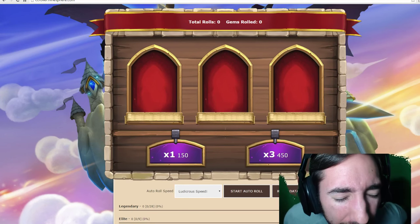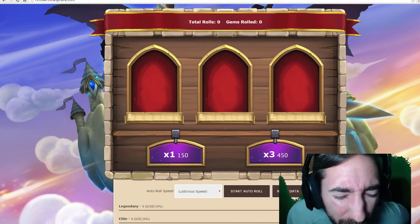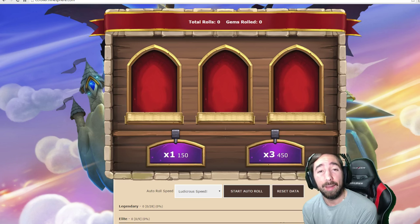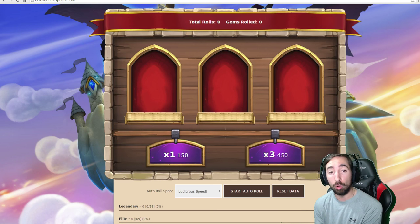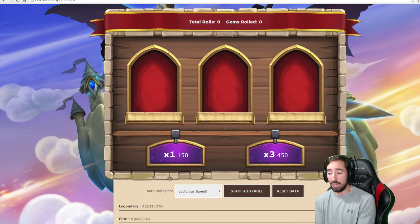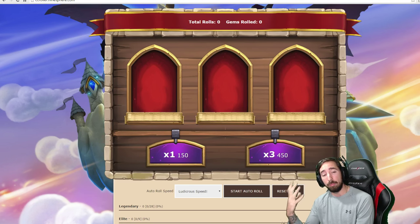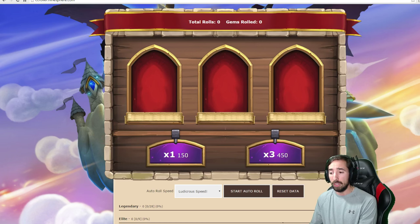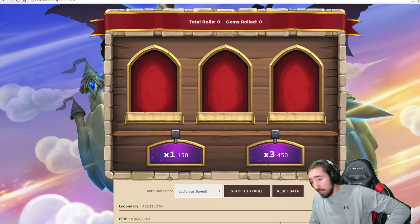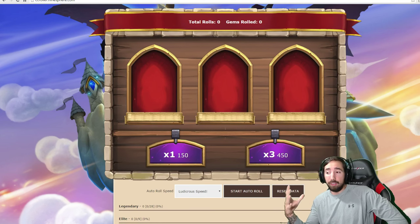Bringing you a crazy, explosive, I-don't-know-what's-coming-next video guys. This is a 1 million gems on Castle Clash rolling simulator. This is a simulator app for Castle Clash, meaning the chances of getting legendaries and elites and regular heroes — green heroes — this is going to be a very, very good estimate of the chances of getting different heroes.